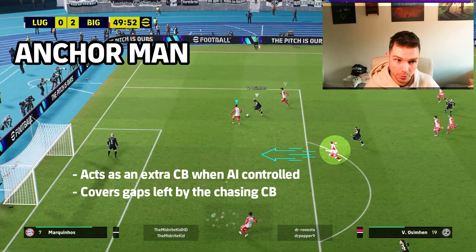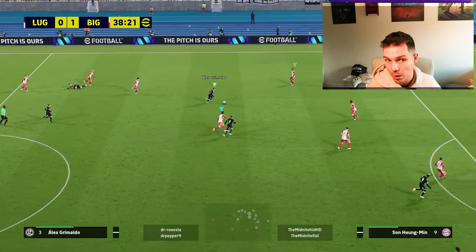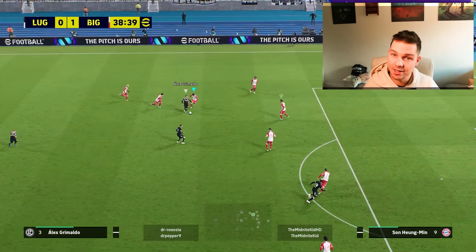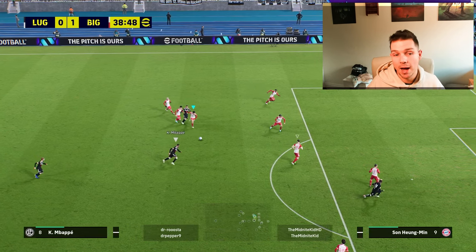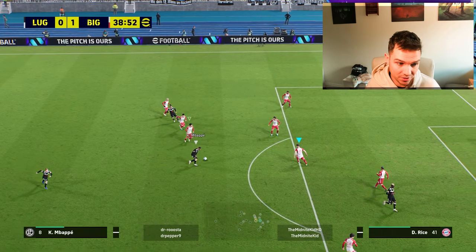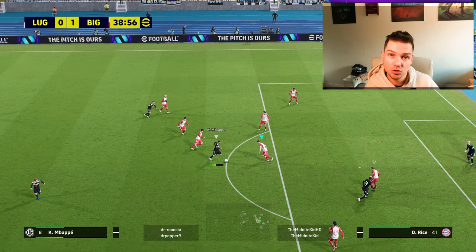You can only control one player at a time, so you're depending on your AI. A lot of people struggling with the game don't let the AI do enough, which I don't personally like, but that's where the game is at. What you want from your anchorman is to sit back into those pockets and mop up everything. Here's a brilliant example with Declan Rice, who has had multiple cards — some destroyer, some anchorman — making him a good card to see player ID differences.